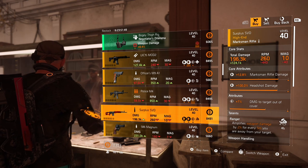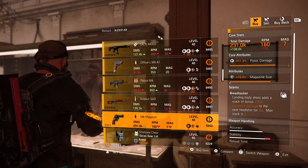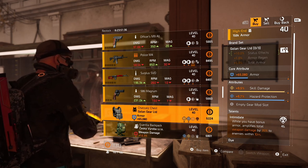You can also re-roll headshot damage for damage out of cover. This SVD is also really nice — Ranger works really well with a rifle. On top of that you have correct attributes, and you can switch the talent or leave the talent depending on your preference.